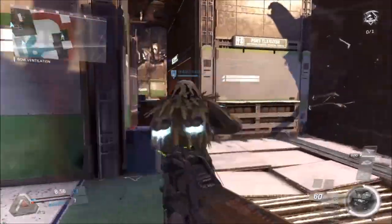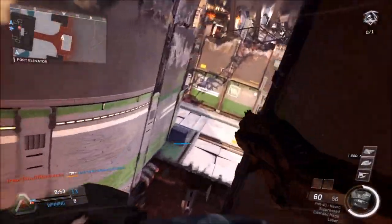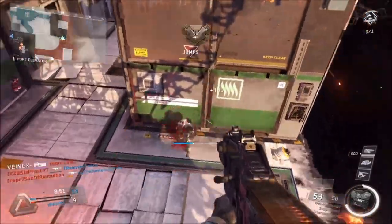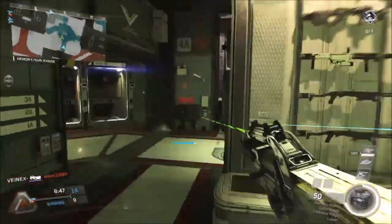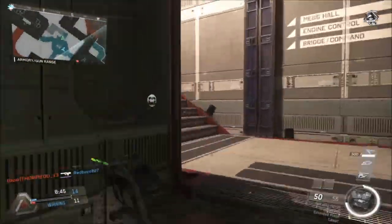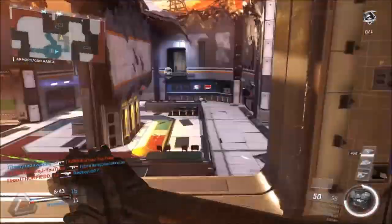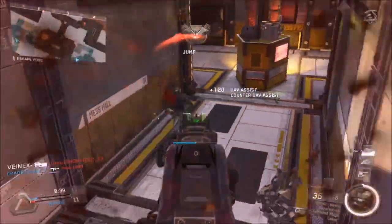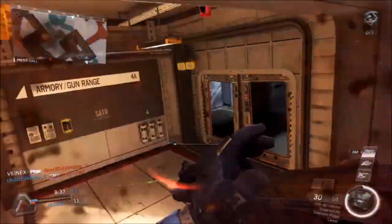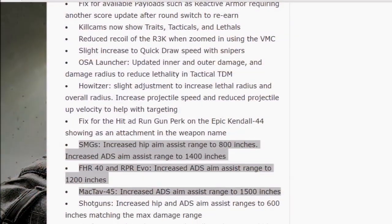Now it wasn't actually a base range increase that these submachine guns got — it was actually an aim assist range increase. If you guys weren't aware, the SMGs in this game were really underpowered. The pros didn't use them; they might start now, but they're still not as viable as ARs. The aim assist range has been increased on submachine guns — specifically the FHR-40 and the MacTab-45 got a dramatic increase.